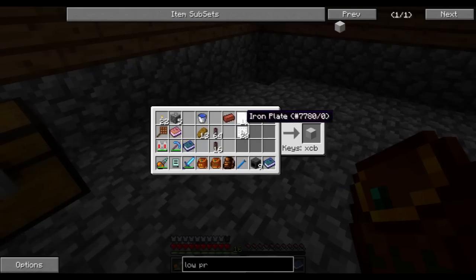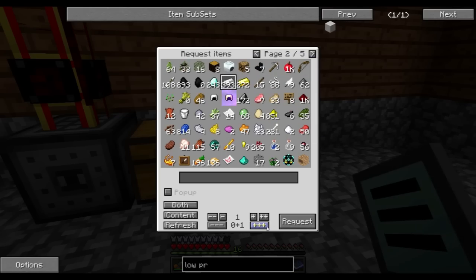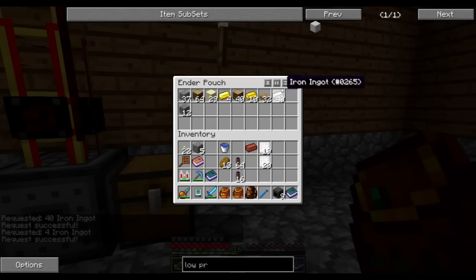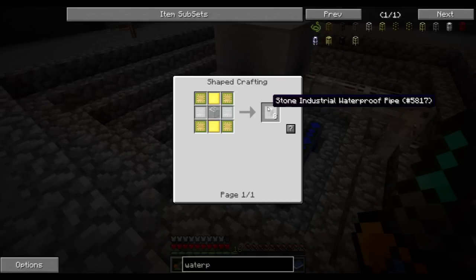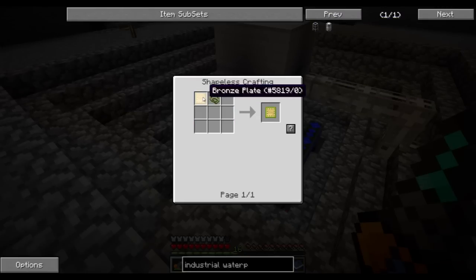Definitely — because I'm going to make a 36 cubic meter one. Let's see — I'm going to need another 33. So that should be doable. I just realized that we need these stone industrial waterproof pipes. So we're going to make sure we get enough water resistant bronze plates — that's a lot of bronze. I might as well just check. Well we're going to need a bunch of this — let's get three stacks.